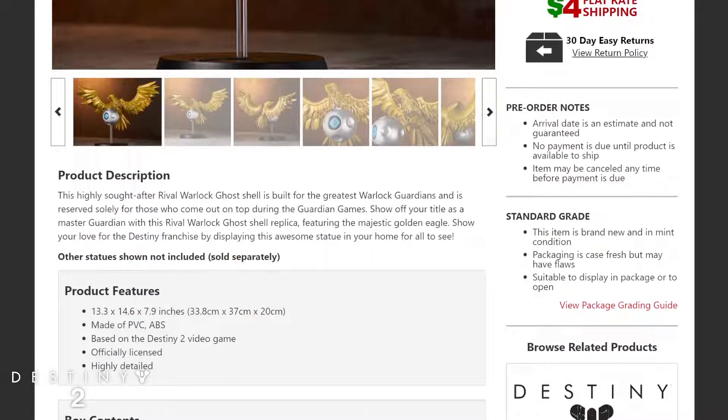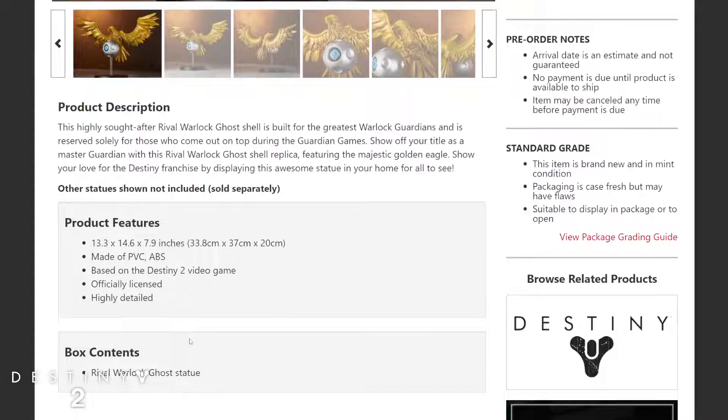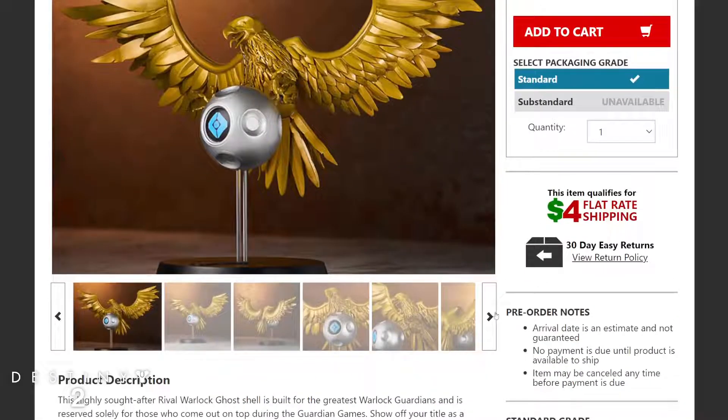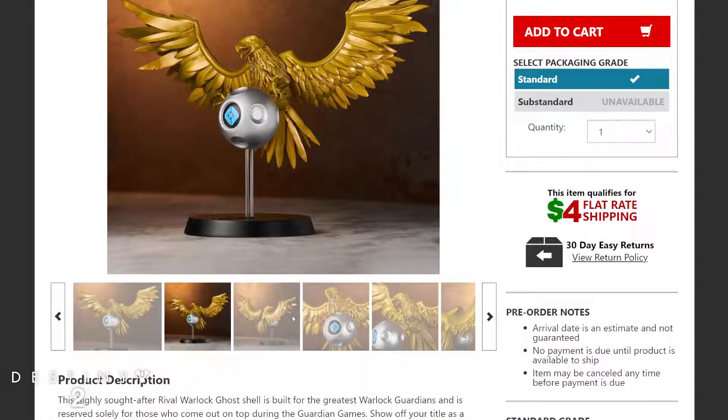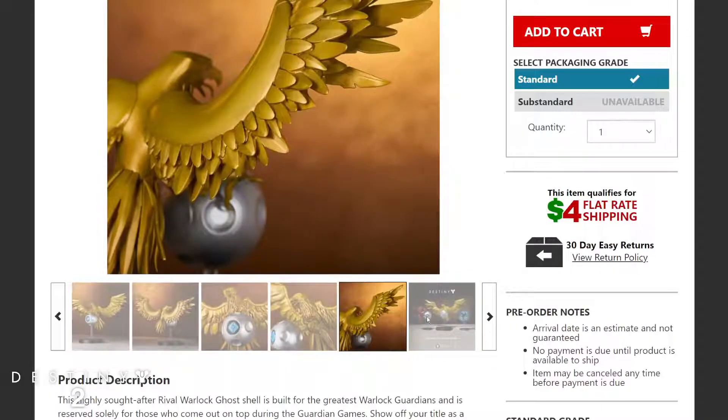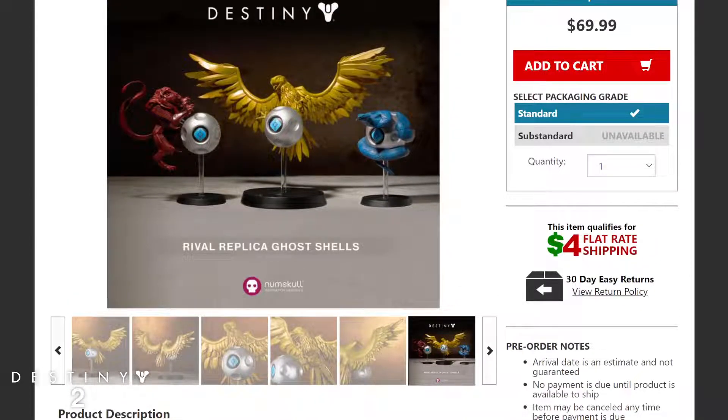The Warlock ghost stands on a little stand with the ghost right there. I'll be honest, for a second when I first saw it I thought it had something to do with Harry Potter — until I saw the ghost eye and realized, oh, that's Destiny, not Harry Potter. It's very highly detailed, very beautiful, and absolutely awesome looking. A must-add to your collection — and personally I want the Titan one the most.